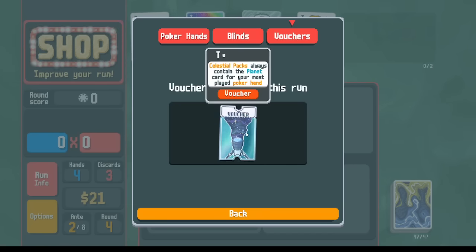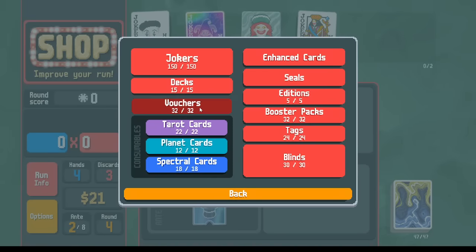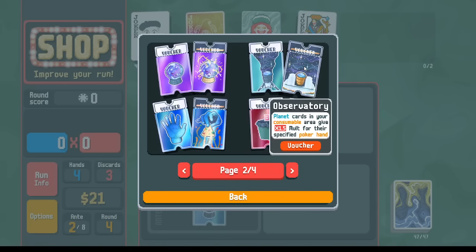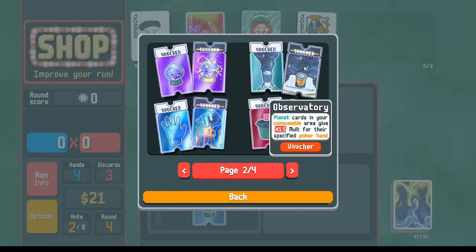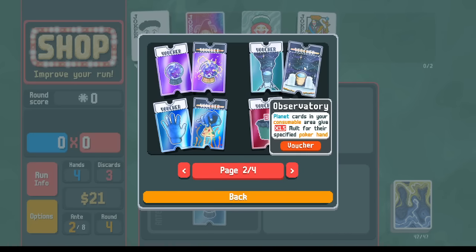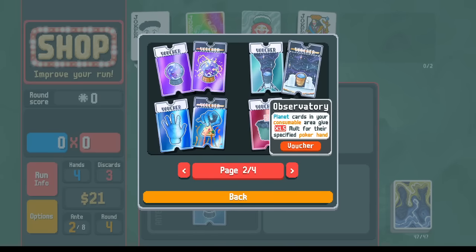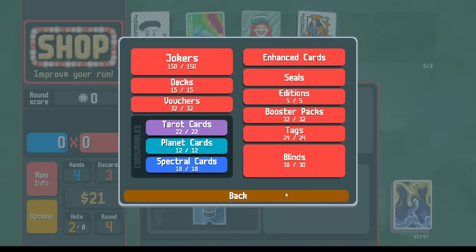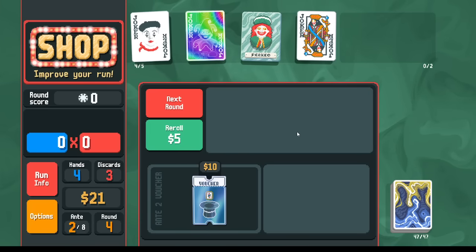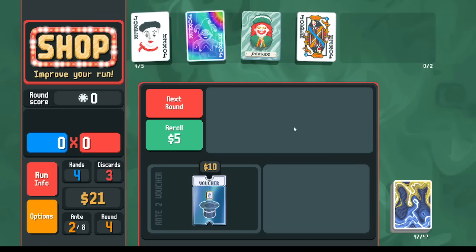We have the Telescope Voucher to help with that. The upgraded Telescope Voucher — the Observatory — if you have a Planet card, you get 1.5 times Mult for whatever that planet is. So if Perkeo gives you a bunch of negative Plutos and you keep stacking them up forever, maybe 100 Plutos will be a bunch of times 1.5s with the Observatory. The main thing we're trying to do is get Cryptid, but also getting a bunch of negative copies of Pluto and holding them instead of using them — that could also be worth it long term. We are trying to reach as high an ante as we can.